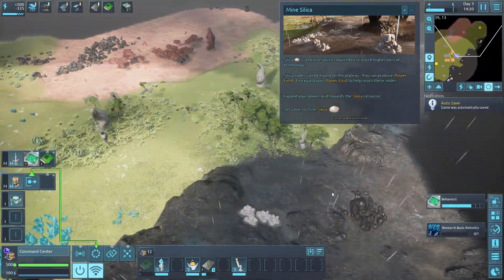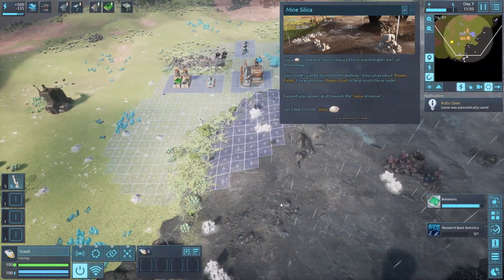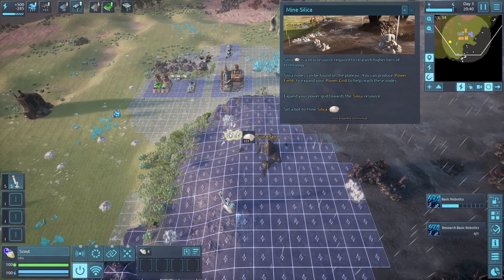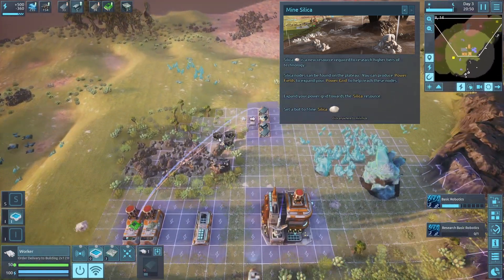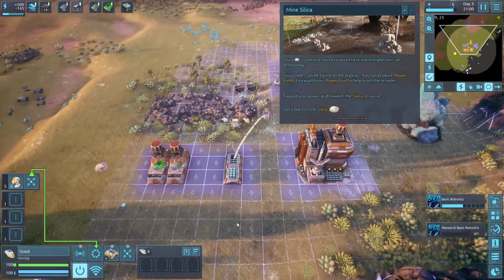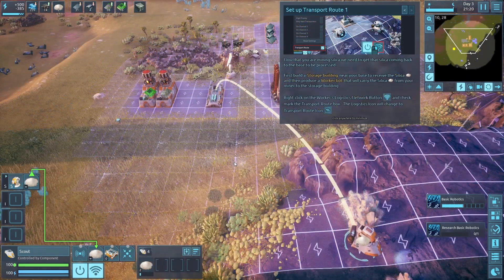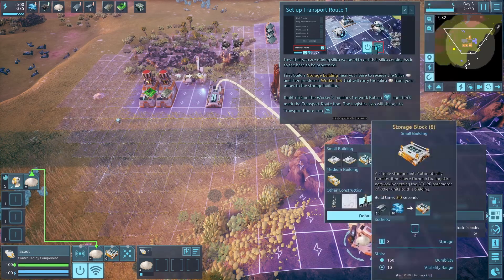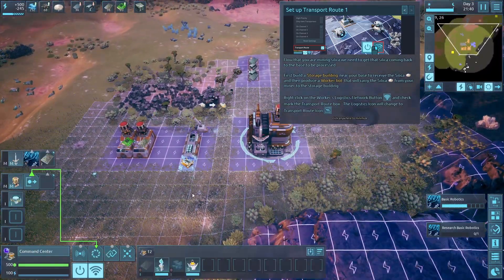Set the bot to mine silica. There's some silica up here where it's raining acid - is that where you'd like me to go? The scout can just come right up. Let's pull one of these mining bots. Now that we're mining silica, we need to get it back to base. Build a storage building near your base to receive the silica, then produce a worker bot to carry silica from your miner to the storage building.